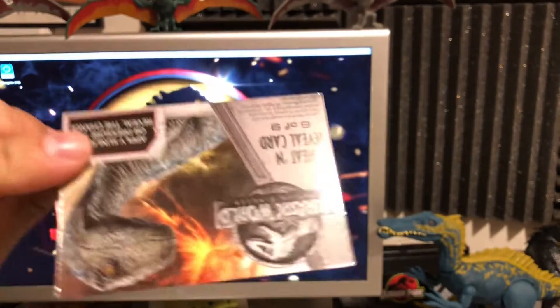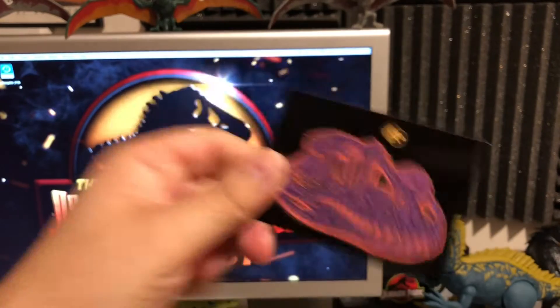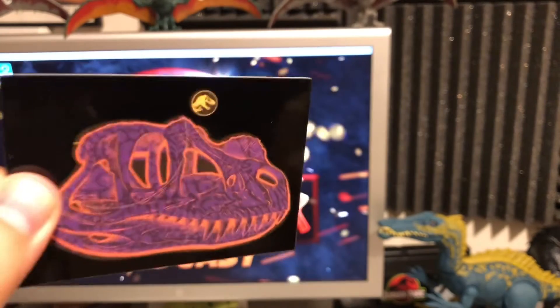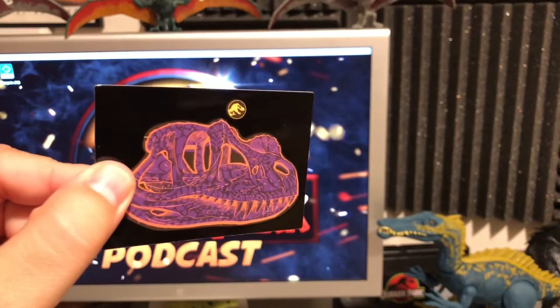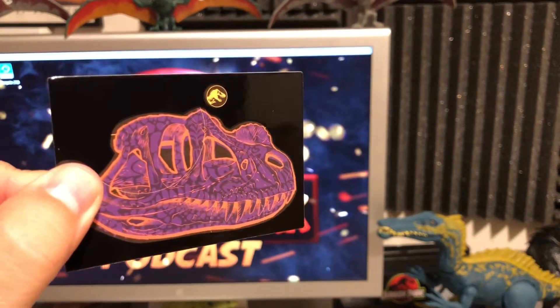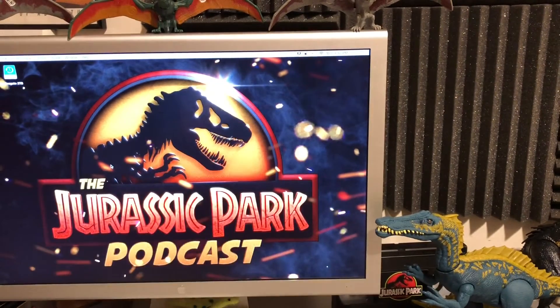Next up we got the Heat and Reveal card, number six of nine. We've actually seen this one before. It does say Carnotaurus on there, but I believe somebody pointed out it might actually be the Ceratosaurus — if somebody actually knows dinosaurs, it might actually look like that one versus Carnotaurus. So I'm kind of confused by that, but that's a duplicate.